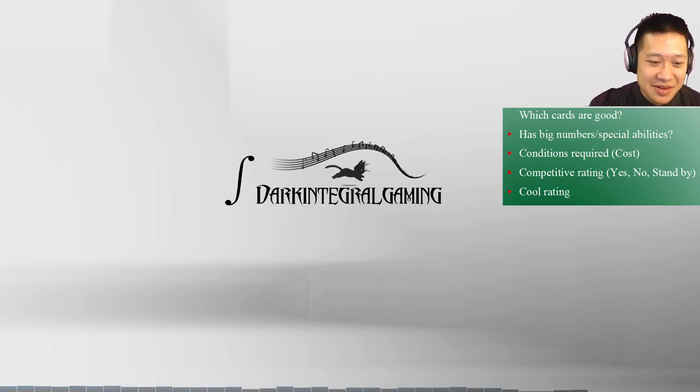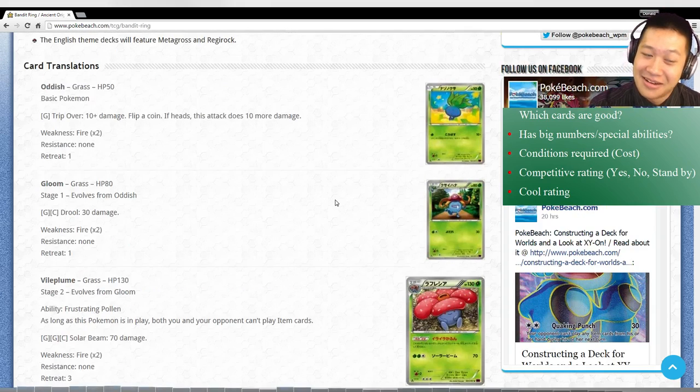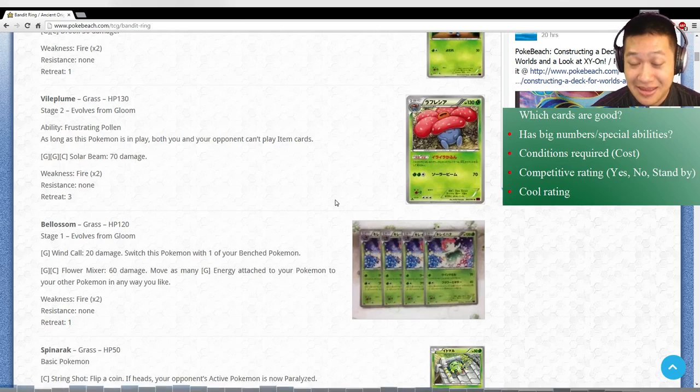Let's take a look at the first card. We'll be using Pokebeach's website because they have all the good stuff. Skipping Oddish and Gloom due to big number issues. The first real card is Vileplume with Irritating Pollen. Once it is fully evolved and active, nobody can play items. So as long as your deck is built to not use items and you're relying more on support cards - which does work, iPad deck does that - you're gonna be at an advantage. Vileplume is expected to have a very huge effect in the game; nobody wants to see this card.